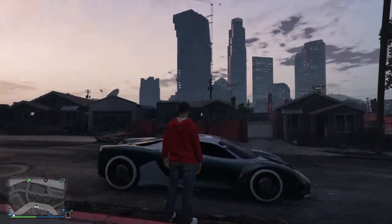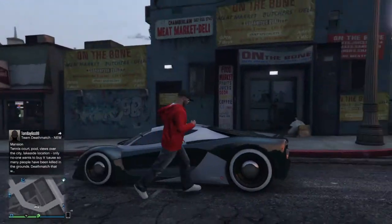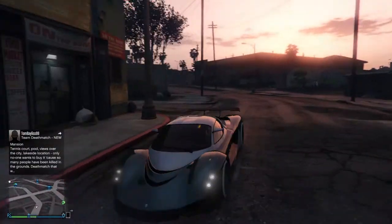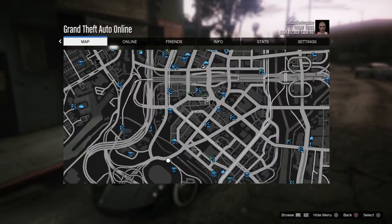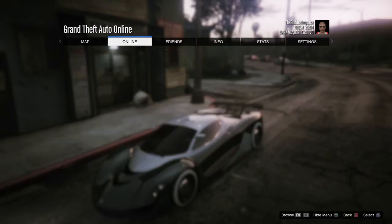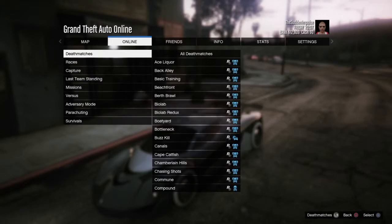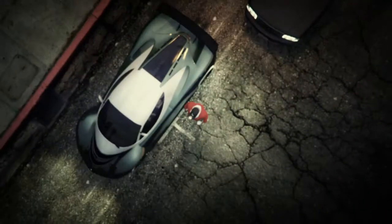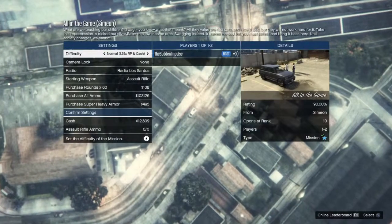I think it looks really cool, it kind of looks like an alien. In this episode I'm going to show you guys a way to earn some quick money — a fun way — for those who don't really want to go through all the time trying to do heists. So what you want to do is go to Options on PS4 or Start on Xbox, go to Online Jobs, Play Job, Rockstar Created, and then go to Missions.